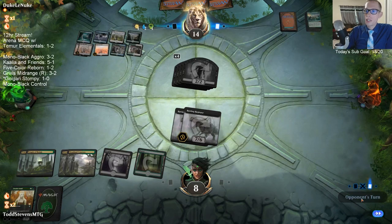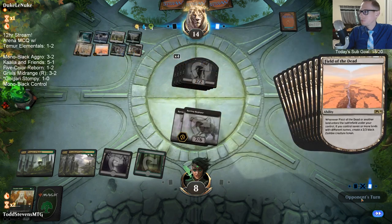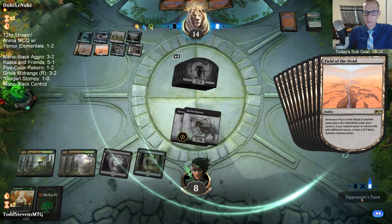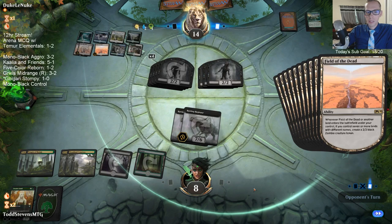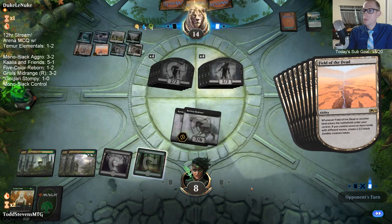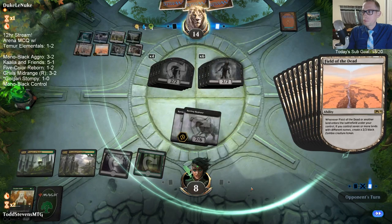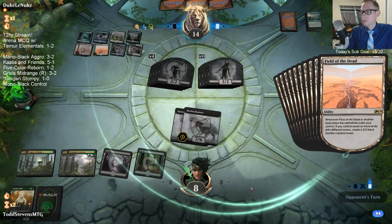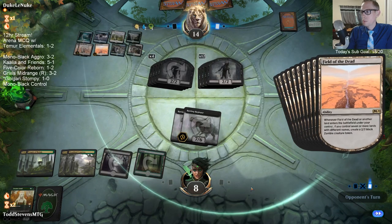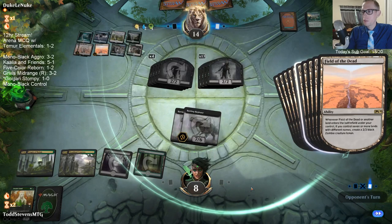The whole reason I kept the hand is because I thought we had the other Vivian that made it trample, but we didn't. So it should have been a Mulligan. I don't think this deck could play 22 or 23 lands — you gotta hit your fourth land. I've been happy with 24 lands.